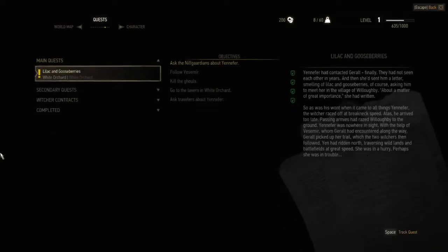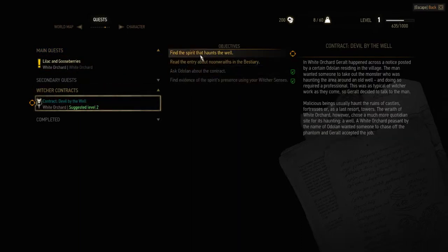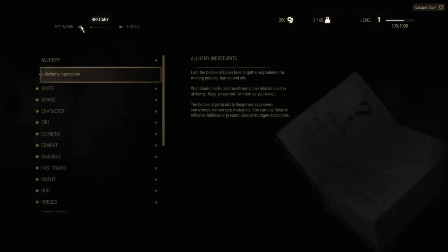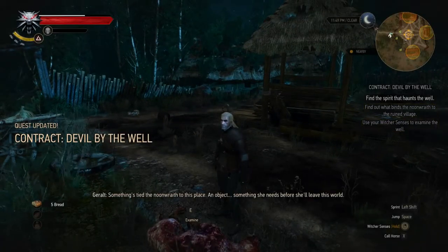Now if you go to your journal — it's not complicated — go to Witcher Contracts and you will see the entry. You need to read the entry about moon rats in the bestiary. Go to the bestiary, click through it, and you will see it's updated.